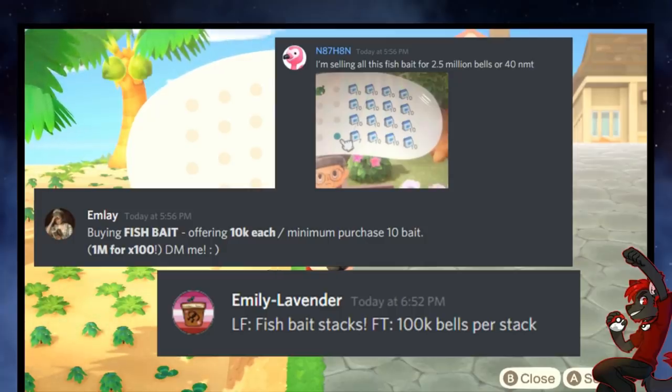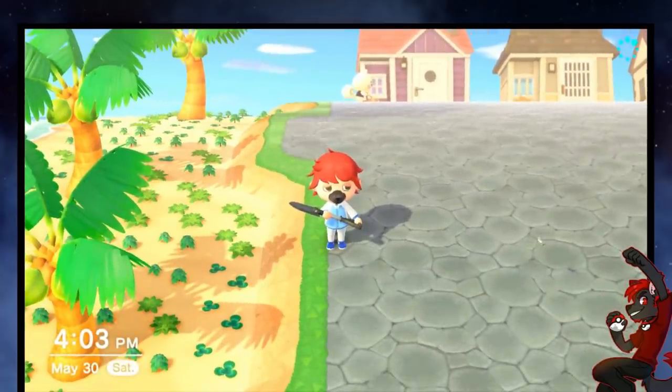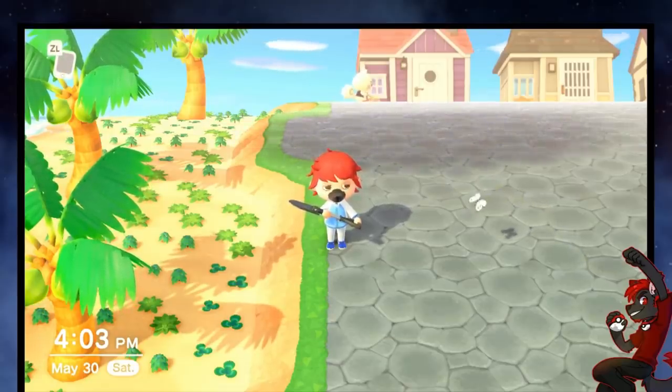If you're looking to unload a lot of fishing bait or make some money, you can get 10k each readily, and depending on supply and demand, you can maybe even find 12k each if you get a good haggle going. One fish bait is worth the price of a tarantula to Flick, with pretty much no setup, no cost, and no risk whatsoever.